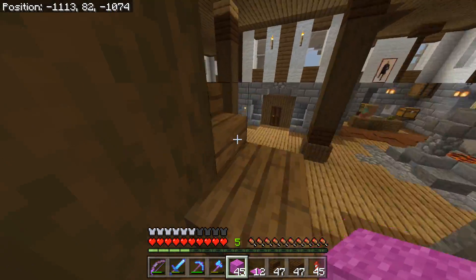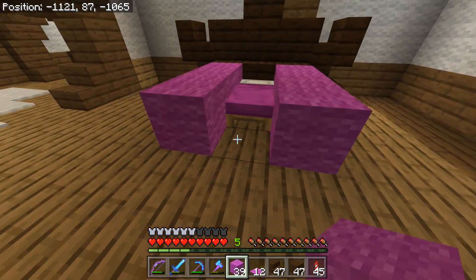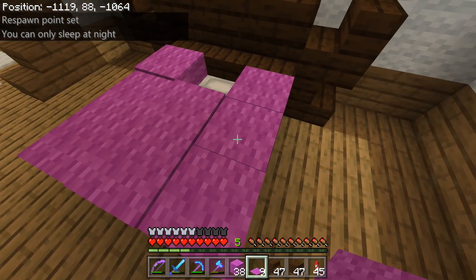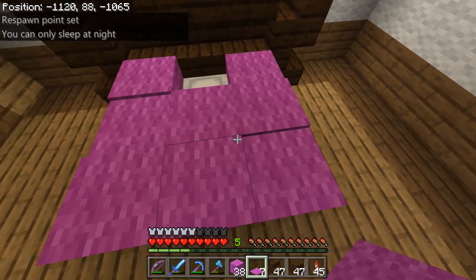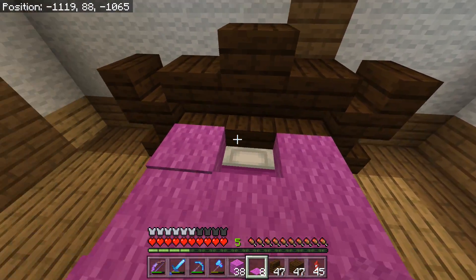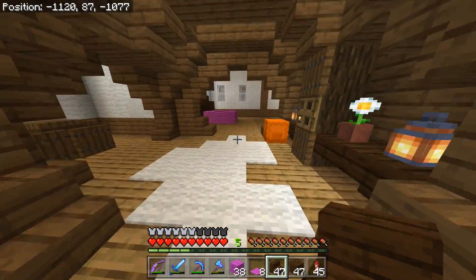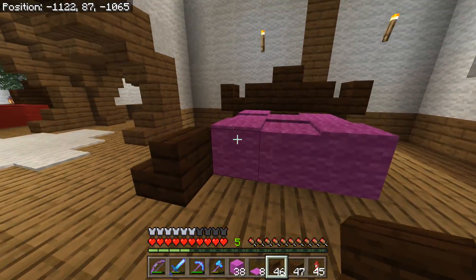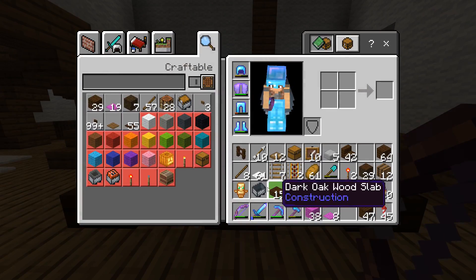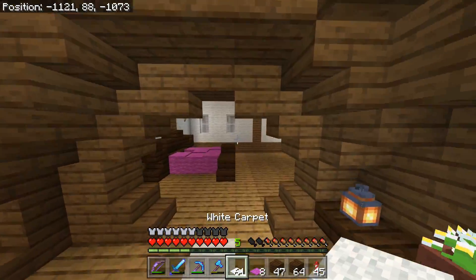Magenta beds are cool — I don't know why I was going to do white initially, but magenta is nice also. So let's just go like so, kind of randomly place that. Now we have our magenta bed. Let's see how I made this — that's going to go here, that's going to go there, this goes like so, and then we need a slab on top of this. There we are, that bed is all complete.